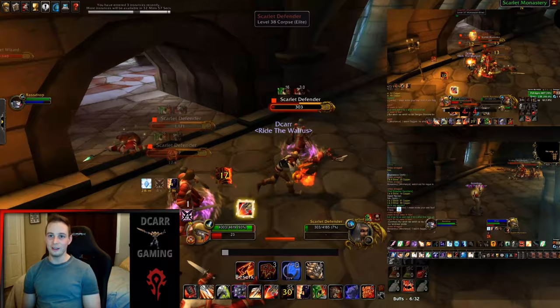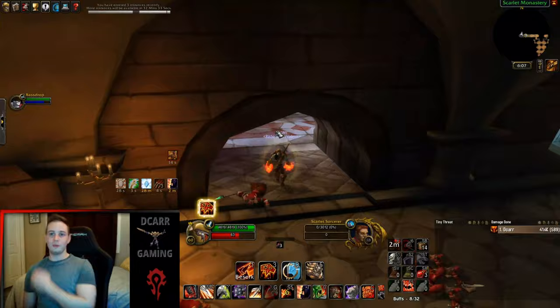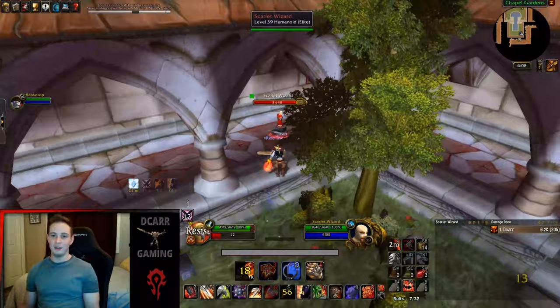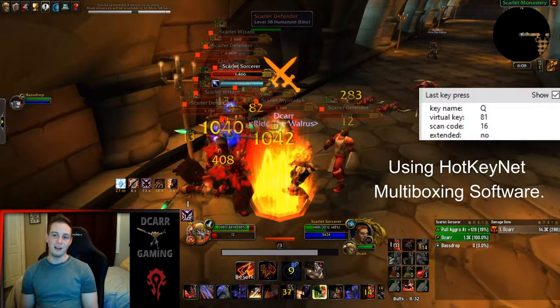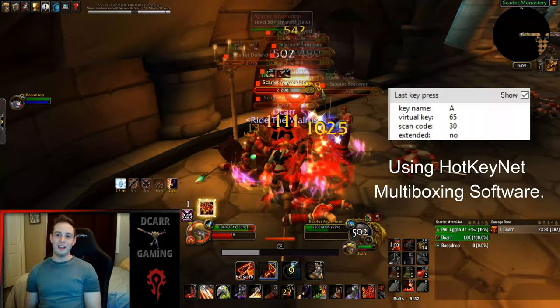Basically, when Classic came out, I didn't make a single alt for the longest time — all my focus went into my main character, my warrior. Finally I figured I should make an alt, and I decided on a priest because I like the class and wanted to change things up with some healing. I made a new account for this, so I'd have something to do while sitting on world buffs on my main, and maybe play both accounts at once once I hit 60 on the priest.